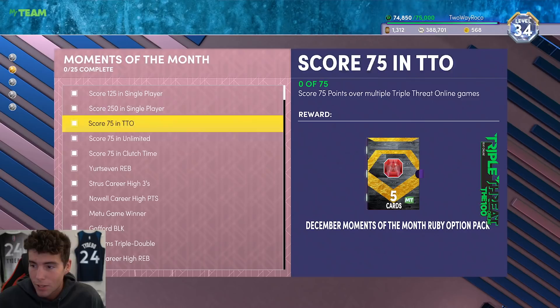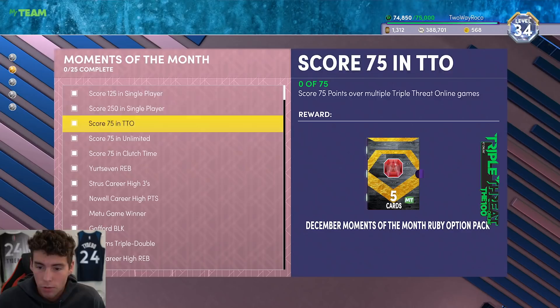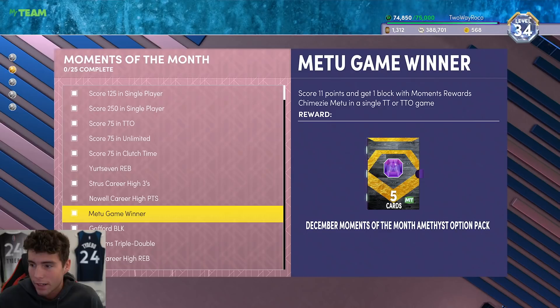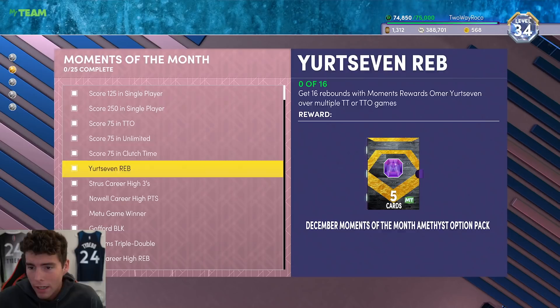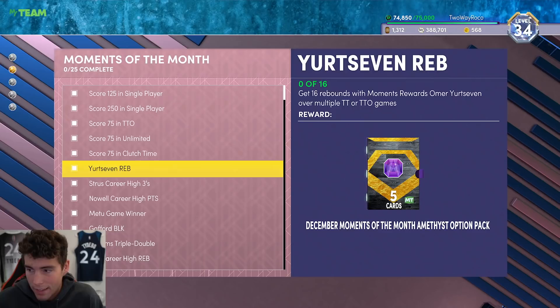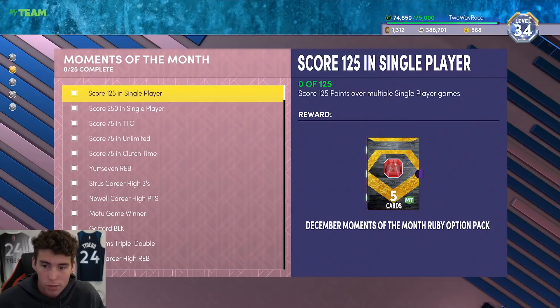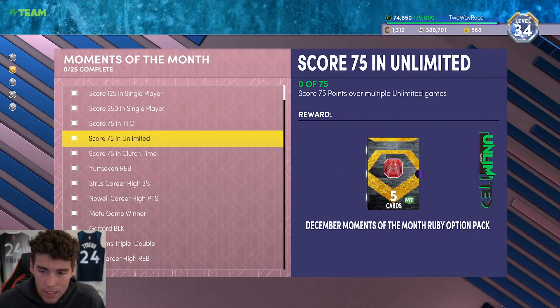Maybe even triple threat online — whatever that may be. You can get Max Strus and then work toward the single-player stuff. It looks like Max is the only player you could do purely in single player; you could maybe do Metu as well, since that can be done in triple threat offline. The big thing is trying to combo things up. Every single one of these outside of Jalen Noel can be done in multiplayer, so with Jalen Noel maybe that's the first guy you choose since his challenges can't be done in single player.